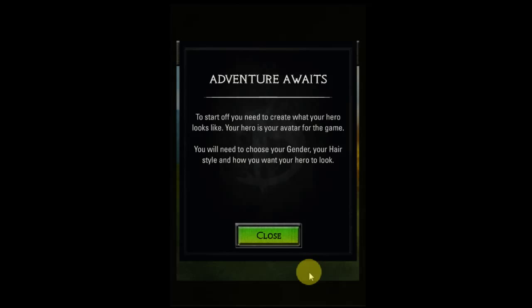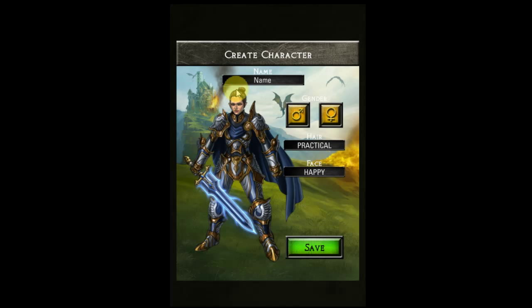Adventure awaits. To start off, you need to create what your hero looks like. Your hero is your avatar for the game. You'll need to choose the gender, your hairstyle, and how you want your hero to look. The customization isn't really that detailed, but honestly it really does not matter at all because you'll most likely have your face and everything covered up with a helm or something later on in the game.